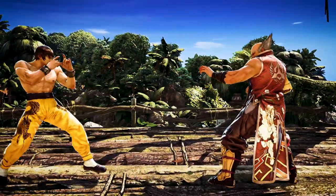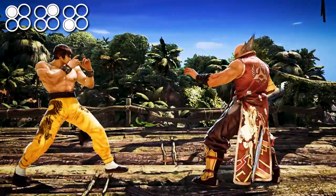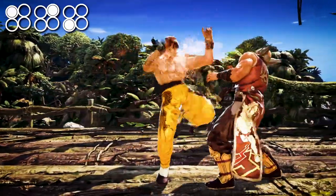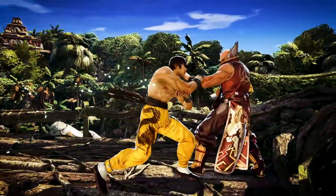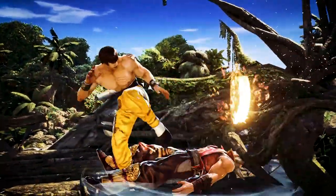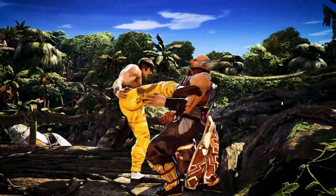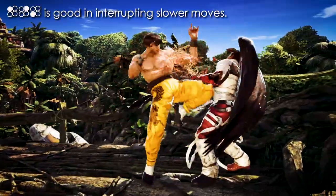The first wall splatting move I like to use would be 1-2-3. It's a 10-frame counter hit wall splatting string — it starts with a jab, which is why it's 10 frames fast. Your goal is to land this at the wall as a counter hit. That's pretty simple to set up given how fast the move is. If you know they're going to do something slow that's not a high rush, you can just challenge that move with 1-2-3 and get a wall splat.